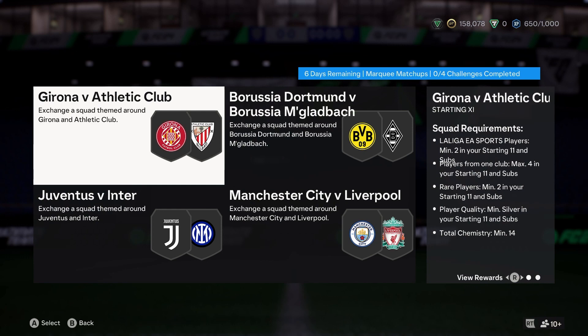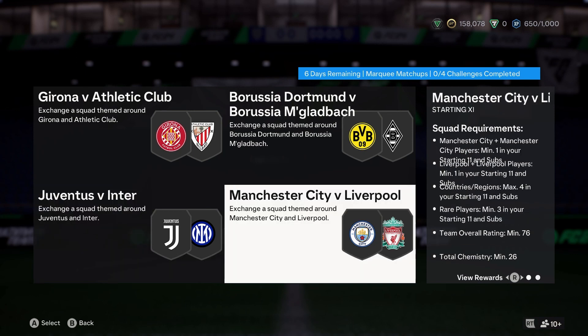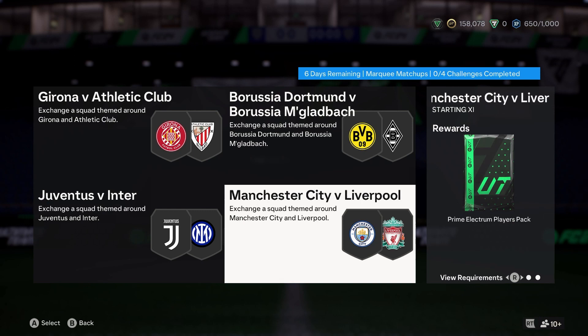Marquee Matchups — I'm kind of slacking, not even putting these together for predictions. Girona, Bilbao, Dortmund, Mönchengladbach, Man City, Liverpool, and Juve, Inter. EA is still not fixing this whole text spacing issue. Honestly, it's not hard to do. As someone who's done this kind of graphical work for long enough, when I was doing predictions it's not hard to do — there's ample spacing and it's easy to fix. It's actually quite amateurish and quite laughable.